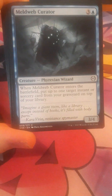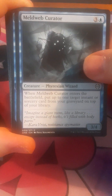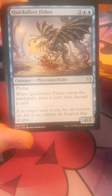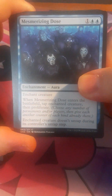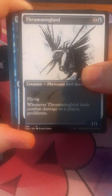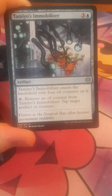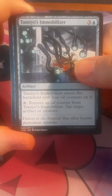Next is a Chrome Prowler. Then we have a Meldweb Curator. Quicksilver Fisher. Mesmerizing Doze. Thrumming Bird — I think that's how you say that. Serum Snake. Temayo's Embroiler.